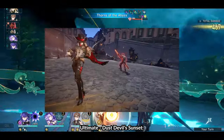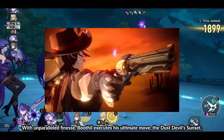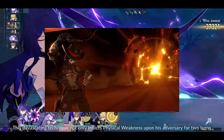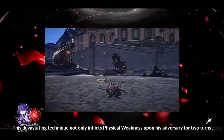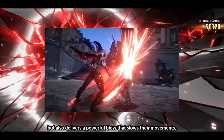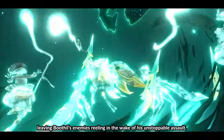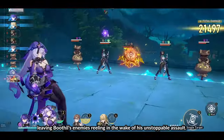Ultimate: Dust Devil's Sunset. With unparalleled finesse, Boothill executes his ultimate move, the Dust Devil's Sunset. This devastating technique not only inflicts physical weakness upon his adversary for two turns, but also delivers a powerful blow that slows their movements. It's a spectacle of skill and power, leaving Boothill's enemies reeling in the wake of his unstoppable assault.